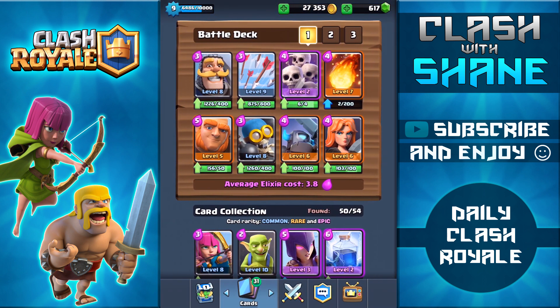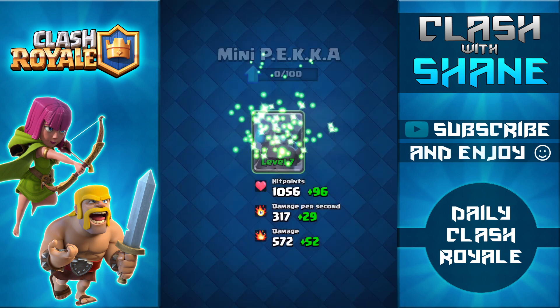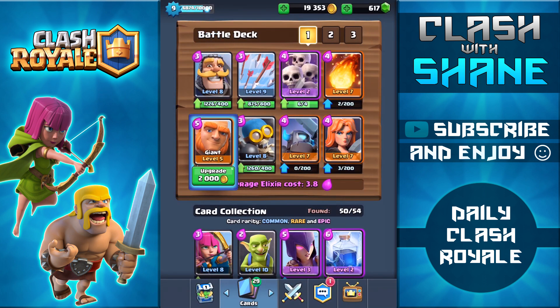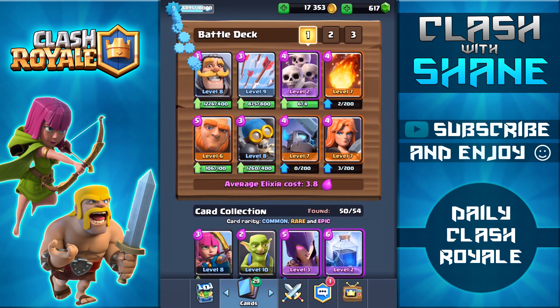Let's see — the deck looks okay. Going to upgrade the mini pekka since I use it a fair bit, and upgrade the valkyrie as well. Upgrading the giant too — only 2,000 gold. There we go. Let's do some battles.